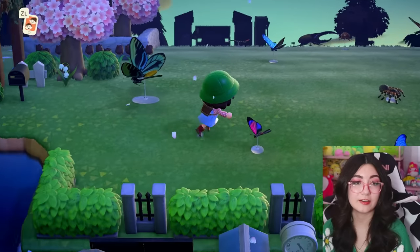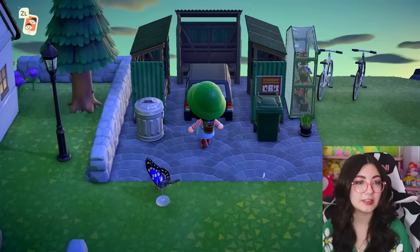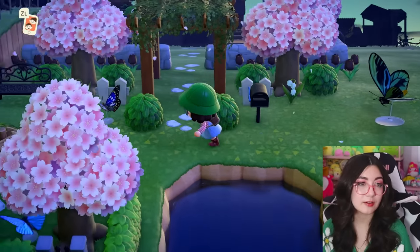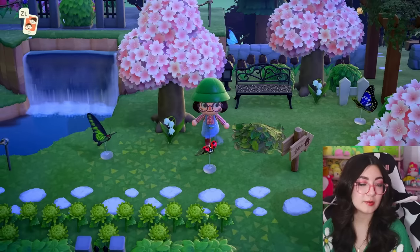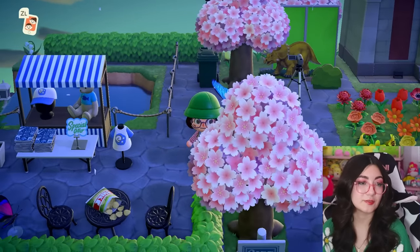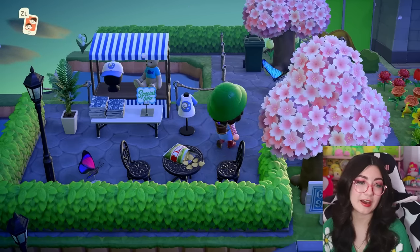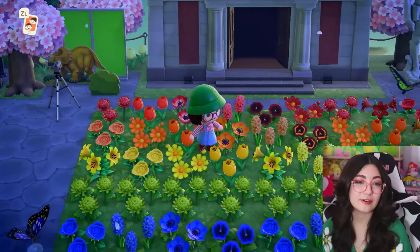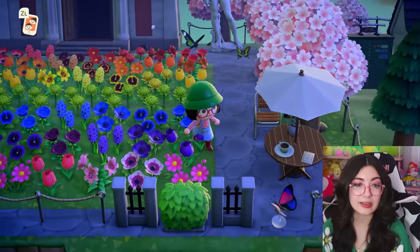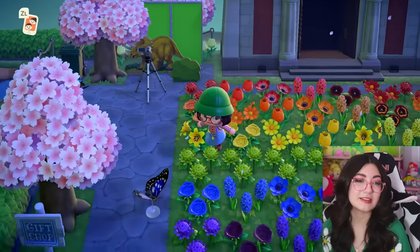Now we have a whole field of bugs — oh my goodness! And look at this little garage — so cute. I think all we're missing is the museum, so I'm going to head over there. We have a little gift shop first of all — I love the little fossil shirt and fossil hats, so adorable. We also have a rainbow garden in front of the museum — beautiful, you can never have too many. And there's a little dinosaur picture-taking spot in front of a green screen — that's really smart.